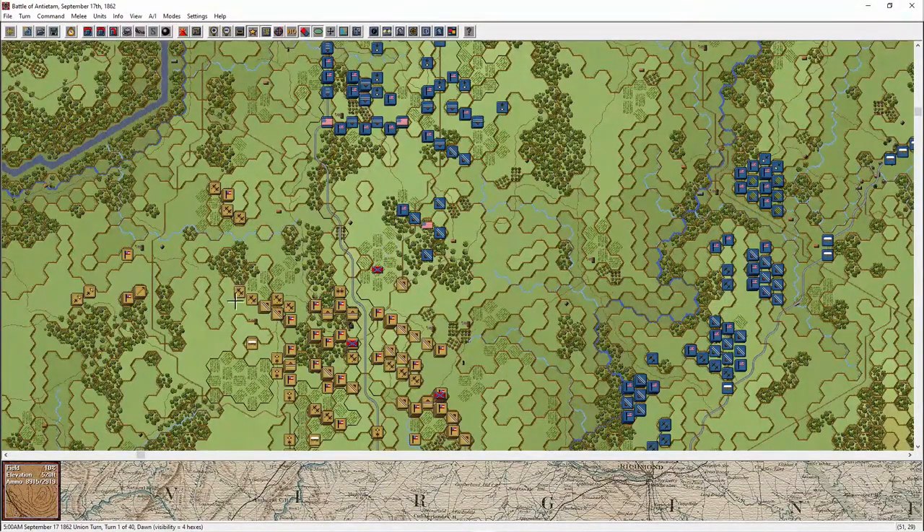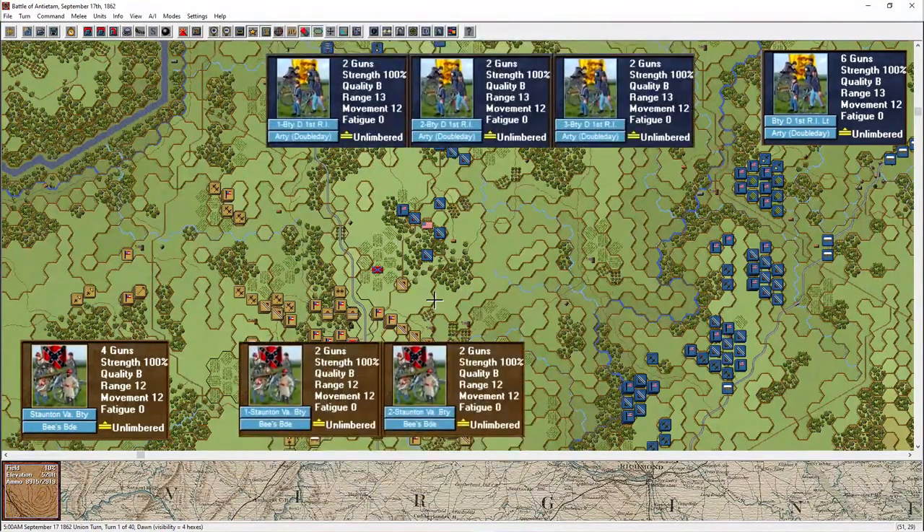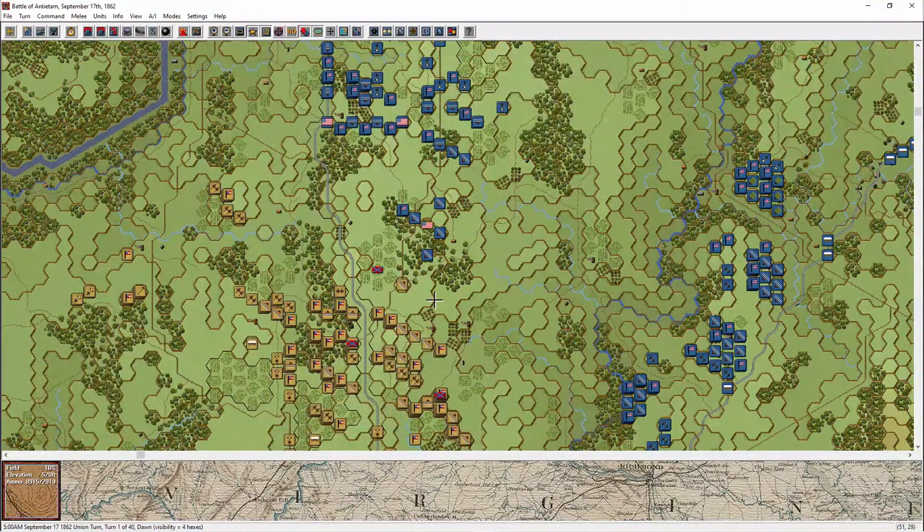The anchor of any army is its artillery. In these games, the artillery is organized in one of two ways, either by full batteries or by sections. Usually, a full battery will consist of four guns for the Confederates and six guns for the Federals. When divided into sections, these batteries will have individual two-gun units as shown here. In part four, we covered how units move and what movement points are, so I won't go over that too much here.